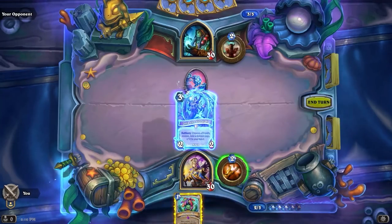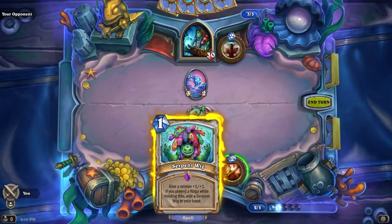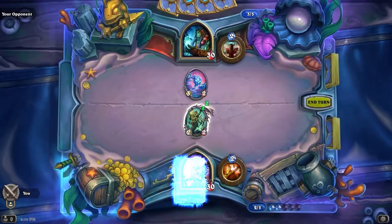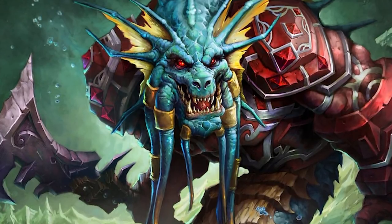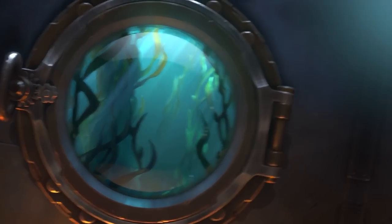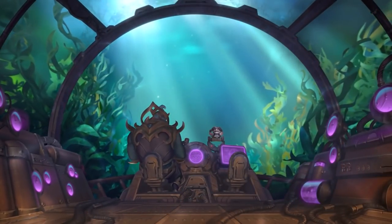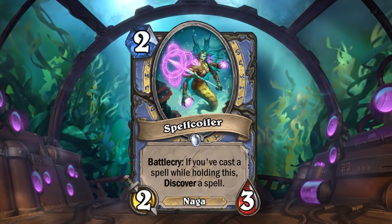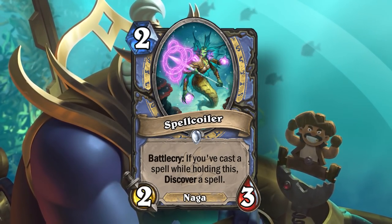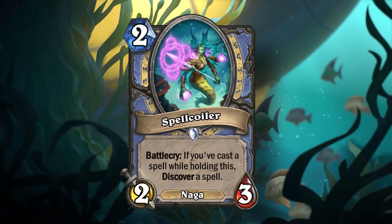The next new mechanic is Naga synergies. This is not an official keyword, but it's a pretty big deal and probably going to be one of the main attractions of this expansion. Nagas are spell-focused minion types that often give you bonuses for playing one or more spells while the Nagas are in your hand. The first example is Spellcoiler, a two mana, two-three mage Naga with Battlecry: if you've cast a spell while holding this, discover a spell.